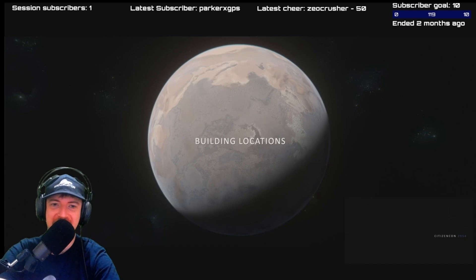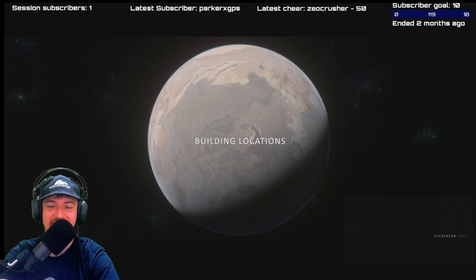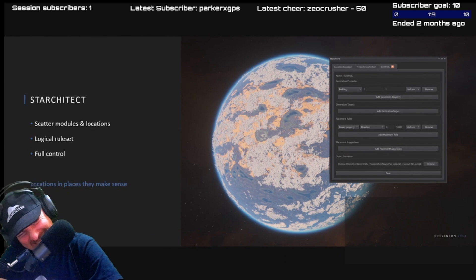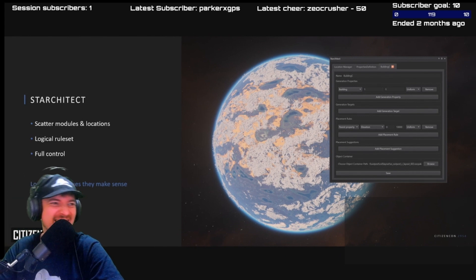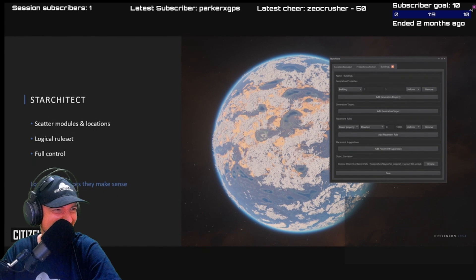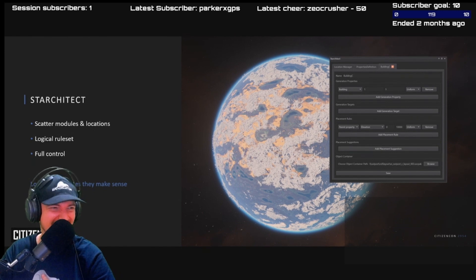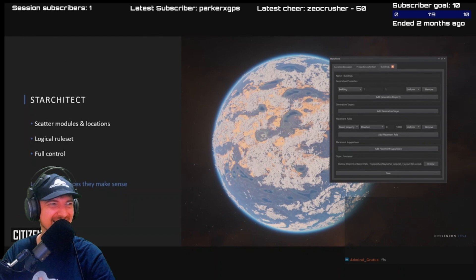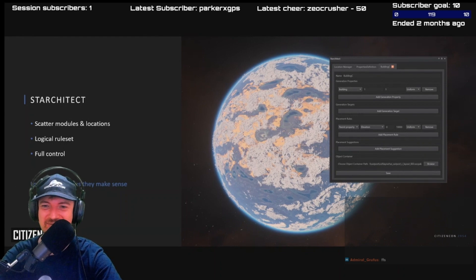Now that we've defined all this new stuff, let's start building thousands of locations — yes, I said thousands. To avoid the same issue of working directly on the planet, I'd like to introduce to you Starkitect. What Starkitect allows us to do is scatter all these new libraries, modules, and assets directly at a planet's scale, no longer working directly on the planet. It uses the same logical world rules as our emergent biomes.